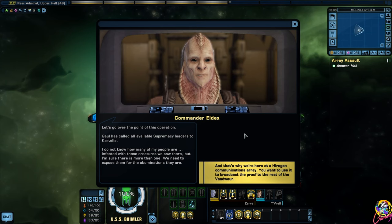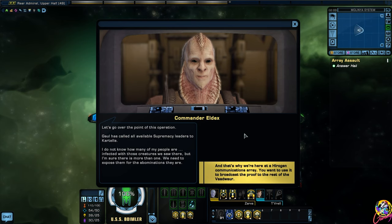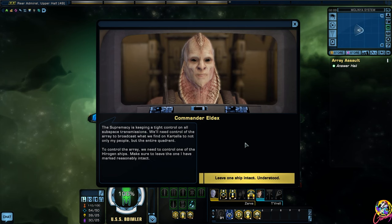Let's go over the point of this operation. Gaul has called all available Supremacy leaders to Cartella. I do not know how many of my people are infected with those creatures we saw there, but I'm sure there is more than one. We need to expose them for the abominations they are. And that's why we're here at a Hirogen communications array - you want to use it to broadcast the proof to the rest of the Vaadwar.